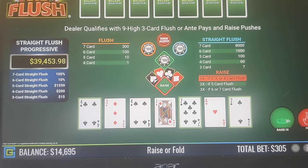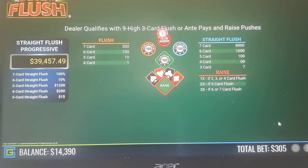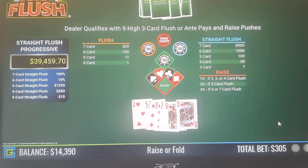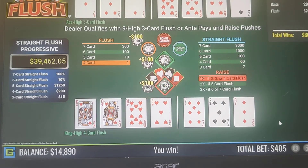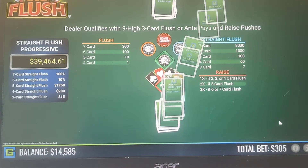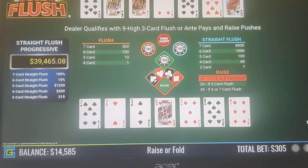We got 7-2-4 — nothing — so we're going to fold that. Here we have a 4-card. King-2 — that's a two-card flush — so we're going to fold that.